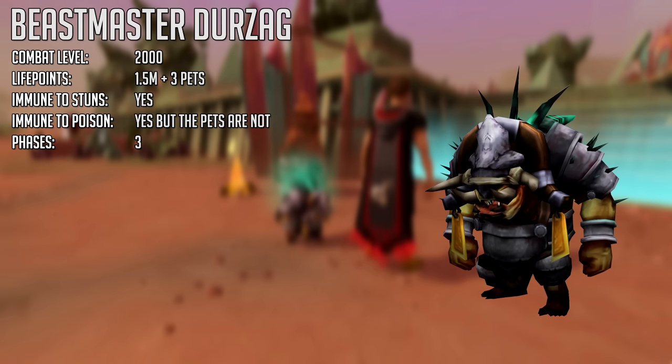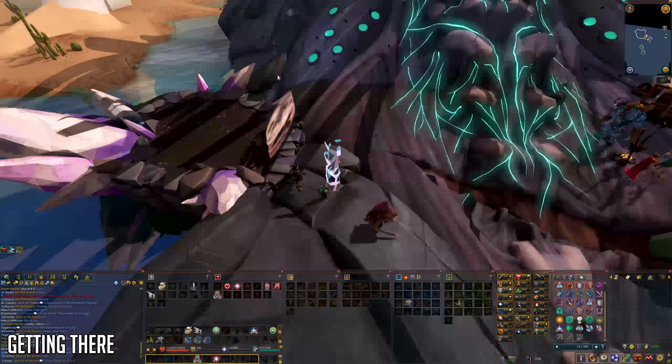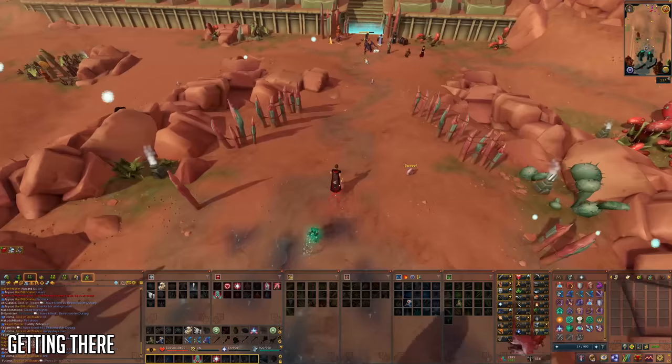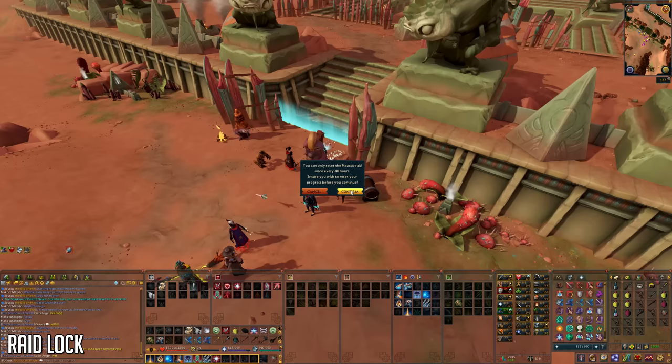Beastmaster Durazak is level 2000 combat, has 1.5 million life points, and 3 pets, which I'll cover in the full kill guide. He's immune to stuns and poison, but the pets are not. If you've never been there before, the fastest way is to go to the Lumbridge lodestone, teleport using the wizard to get to Tuska's back, then enter through the portal. There is a bank at Mazcab so you don't need your gear beforehand. If you already have one kill count, you can attune your boss portal in the PVM hub and teleport there.